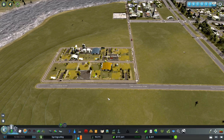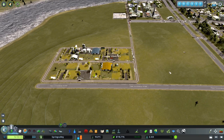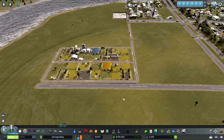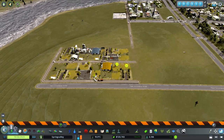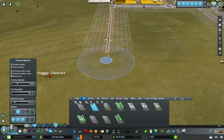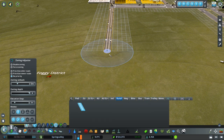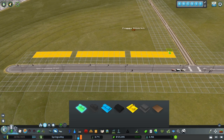As you can see we've got pretty good demand for industrial, so that's going to help us out a little bit. Let's go ahead and delete this base game industry here. Let's continue this rural road right here - down there we go. Let's get rid of this zoning.